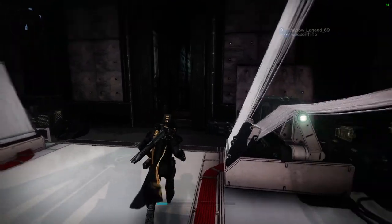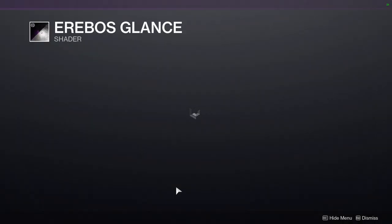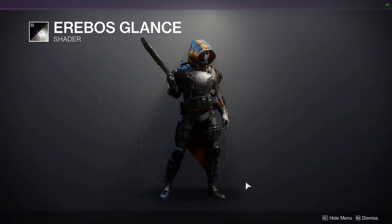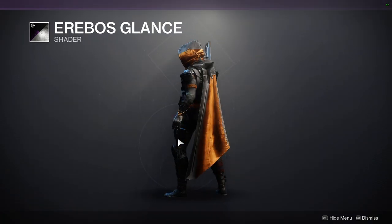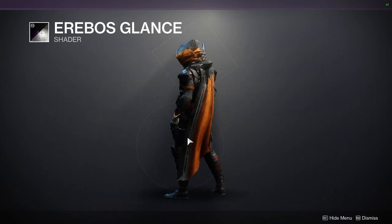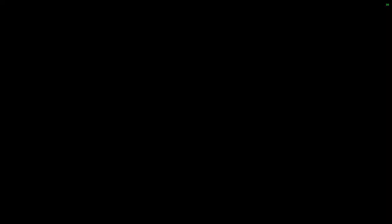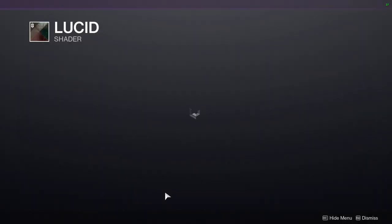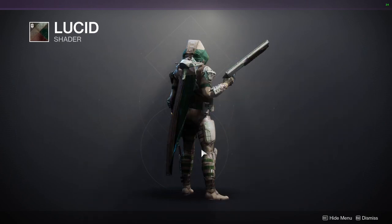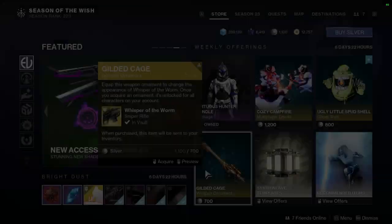As for Eververse, we have Aerbos Glance — I've made a review about this shader, it's definitely a really good shader and you should pick it up. Luckily you guys have another chance to pick it up since they were selling it last week too. We have Lucid — I love Lucid. It's one of my favorite shaders for doing Hive themes because it comes out really really cool.